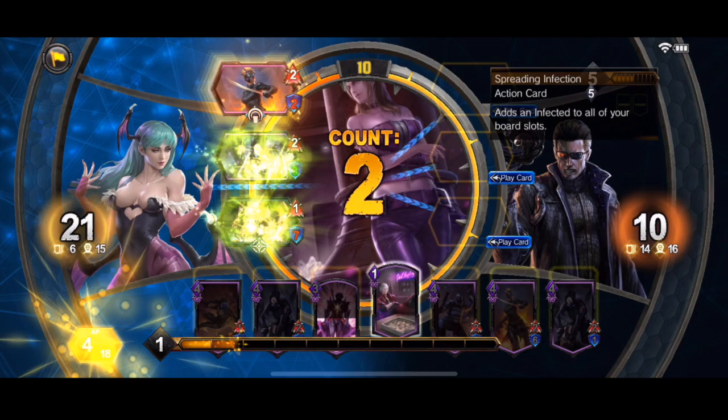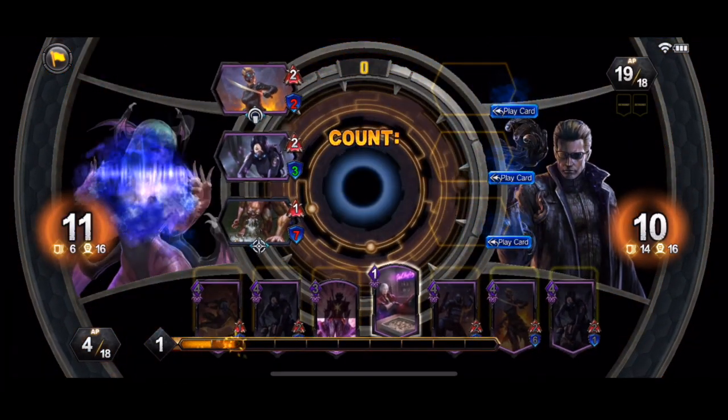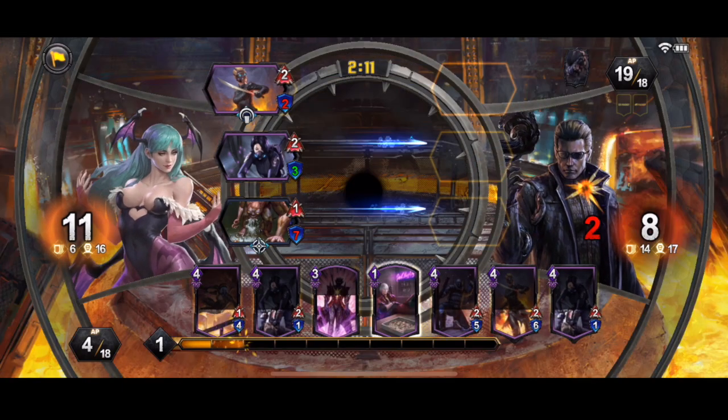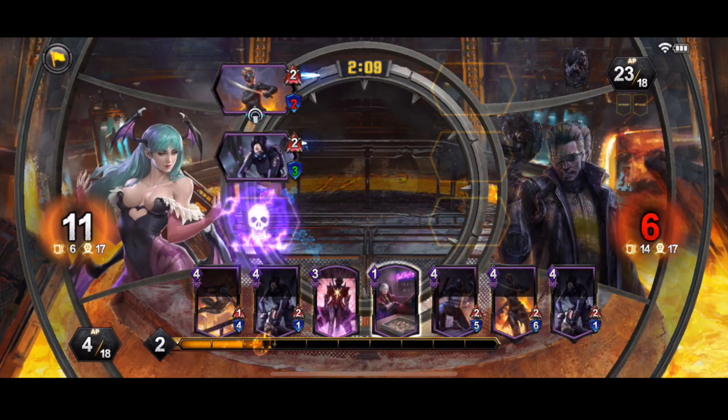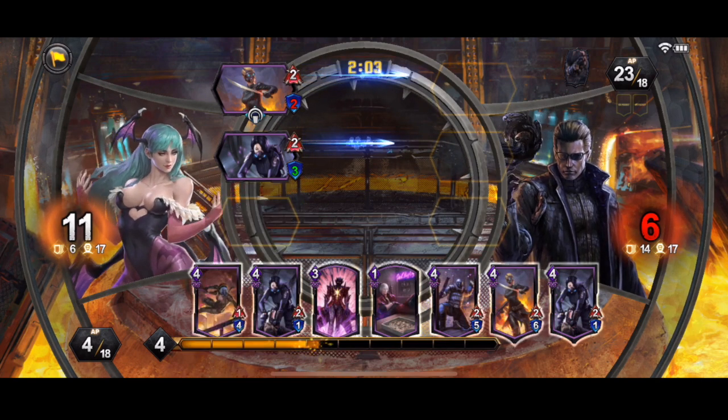This would have caused me problems, but again — Counterspell. A lot of people are not overly keen on that Counterspell because it halves your health. So I've cost myself 10 HP there to counter that. But to be honest, I think that's probably sealed me the win. He stopped from playing a powerful spell card, taken 4 life away — I've still got 2 creatures, he's got no creatures.